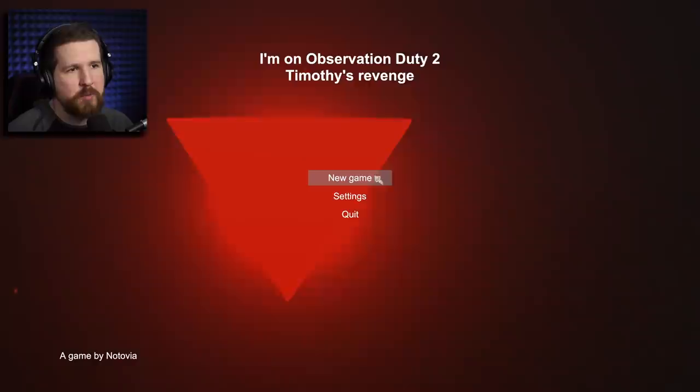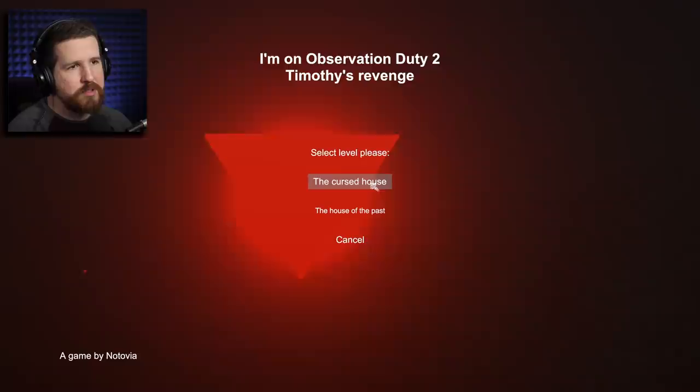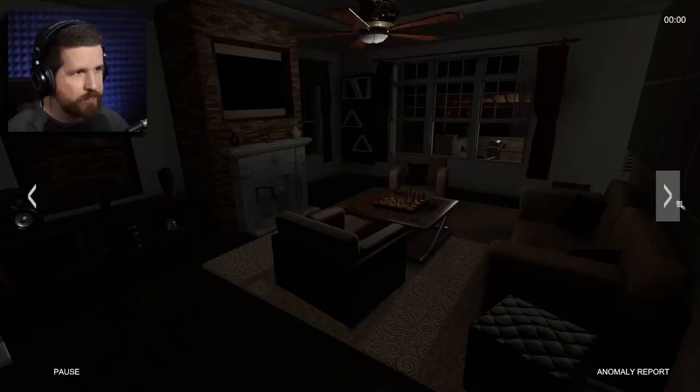Let's go ahead and start a new game. The menu is very red so I know I'm in for a scary time — it's the color of horror. Let's start with the cursed house. I just saw a hint that said check out I'm on Observation Duty 3 as well, so we'll have to look at that.